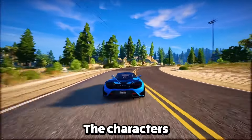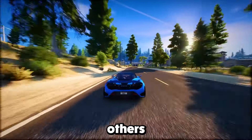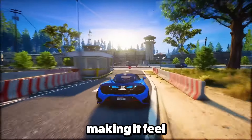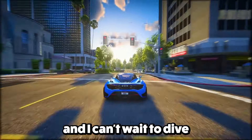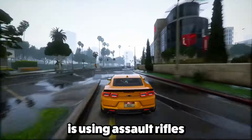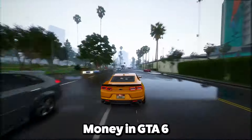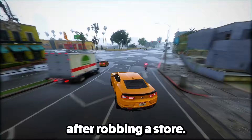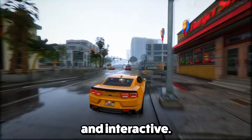Feature 19: The characters in GTA 6 come in all shapes and sizes — some towering and impressive, others more on the average or smaller side. This variety really brings the in-game city to life. Feature 20: A new gameplay feature that stands out is using assault rifles while inside a vehicle, which is going to shake up how players handle combat. Feature 21: Money in GTA 6 works differently — you don't just magically get more cash after robbing a store. Instead, you physically grab the cash from the store counter using a button.